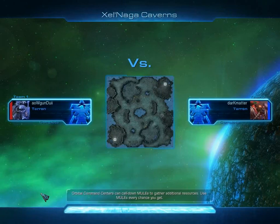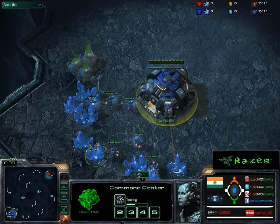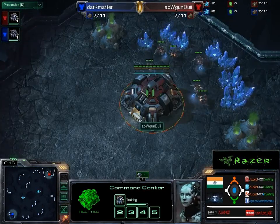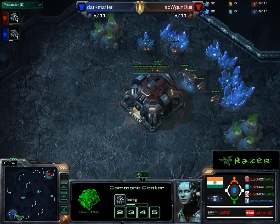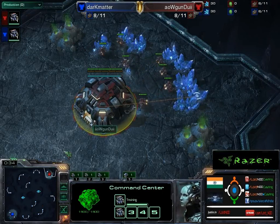Welcome ladies and gentlemen, we have an amazing match starting right now. It's a TvT — sorry about that, miss click. We have Dark Matter at the bottom position on Zalnaga Caverns and AOW Gundoi on the top. AOW is spawning as the Red Terran and Dark Matter is spawning as the Blue Terran. Let's see how this interesting matchup goes.